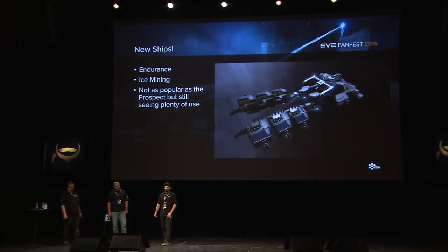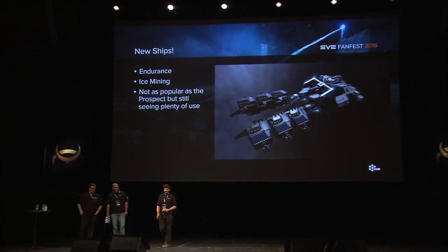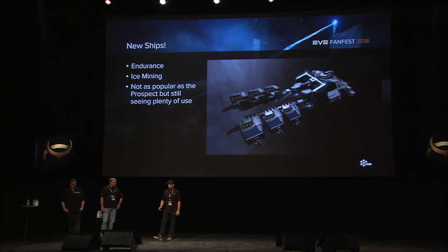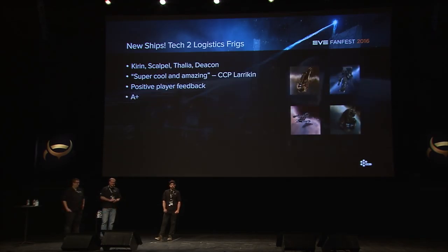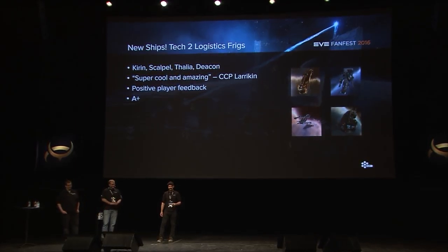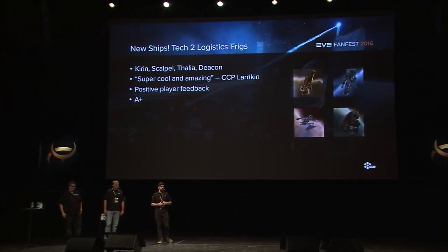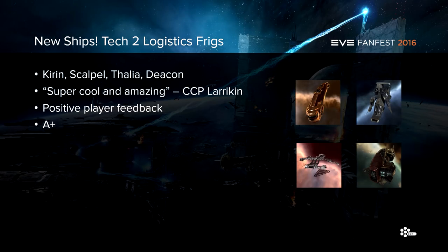We added a new mining frigate, which has provided a cool niche along with the Prospect. It's not quite as popular as the Prospect, but it's definitely finding a place. We added new Tech 2 logistics frigates as well, and those are going really well. Like most Tech 2 ships, they're not quite as common as the Tech 1 logistics frigates due to cost and access, but Larrikin says they're super cool and amazing — A plus. They've created a lot of really good new options for compositions at small scales.